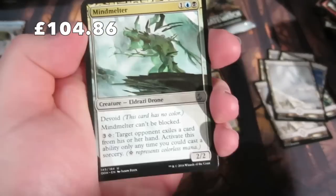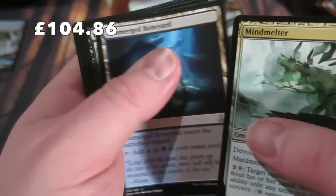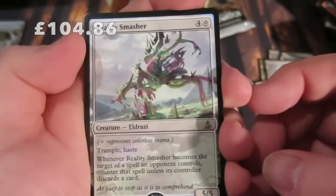Still about 14 packs to go - trying to get through these as quick as I can. Getting to the uncommons: a Mind Melter, one of the uncommon lands, a Grasp of Darkness, and we get another Reality Smasher plus a Swamp.